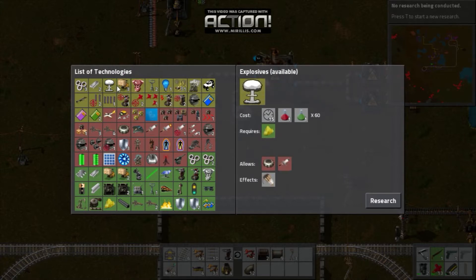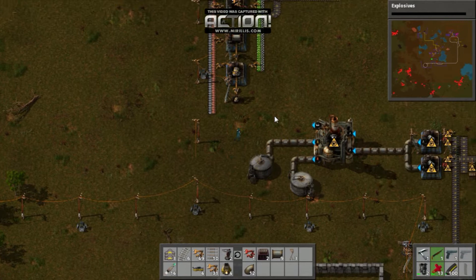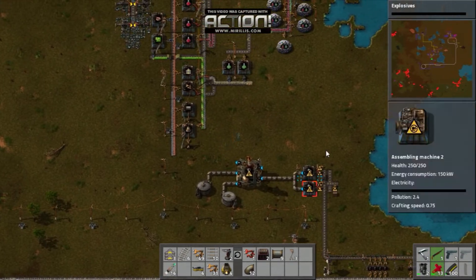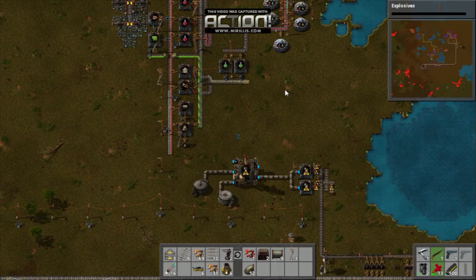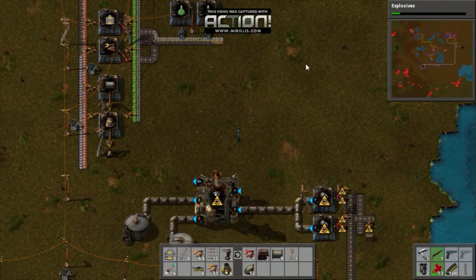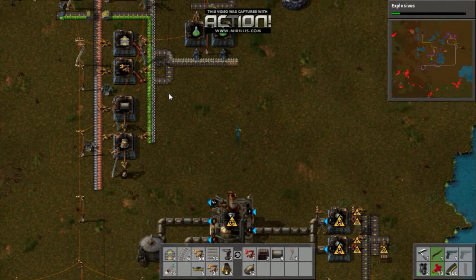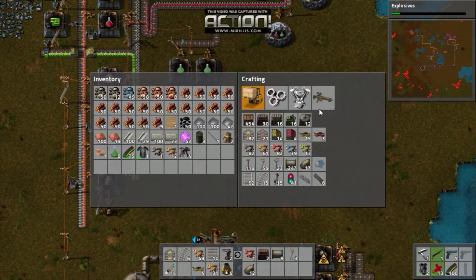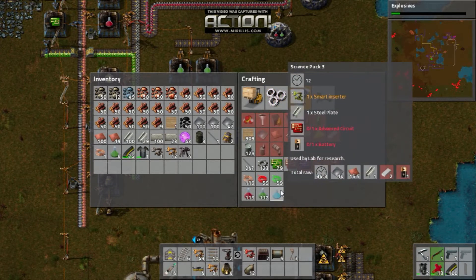Lab efficiency — not yet. Going to need some explosives. Now, where am I going to place my... I'm going to think of having my petroleum battery packs up here, since the Science Factory is here. And wait, what am I going to need for them again? For Blue Science Packs, I'm going to need batteries and plastics.